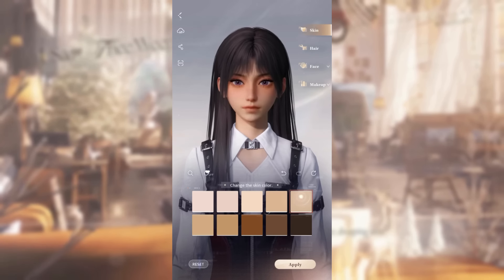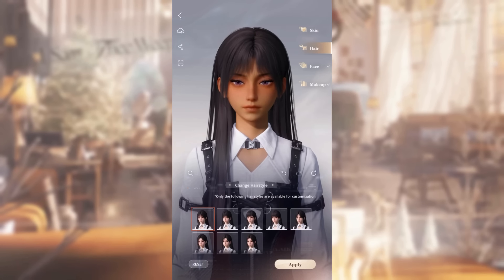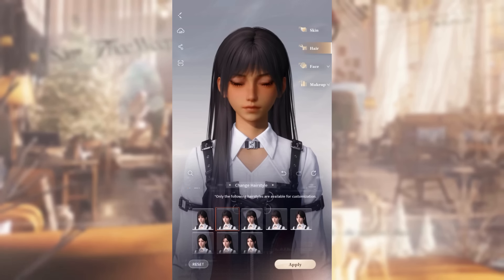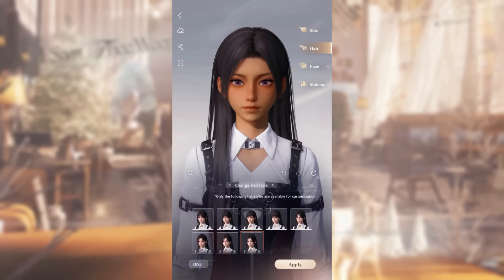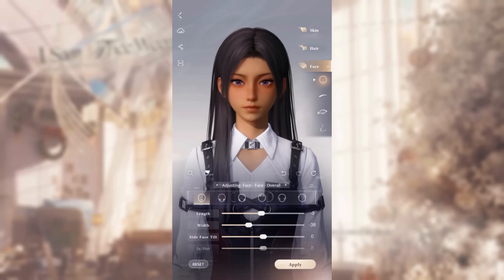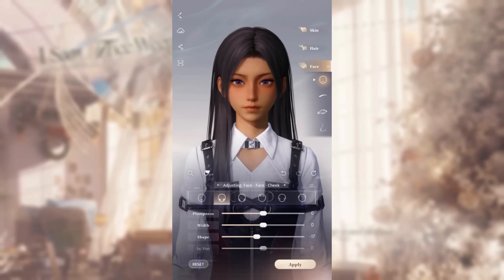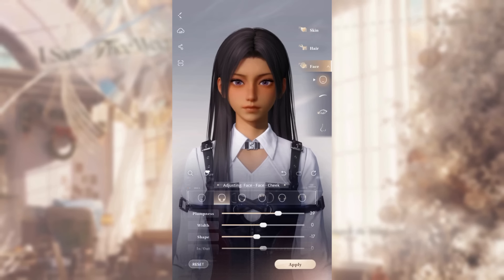When you start up the game, you will be greeted with a lovely face customization interface. This is what makes Love and Deep Space unique. You can customize your character's skin, face, eyes, nose, lips, makeup, and even the bangs. Unfortunately, the long dark hair would have to stay for game reasons, I assume.